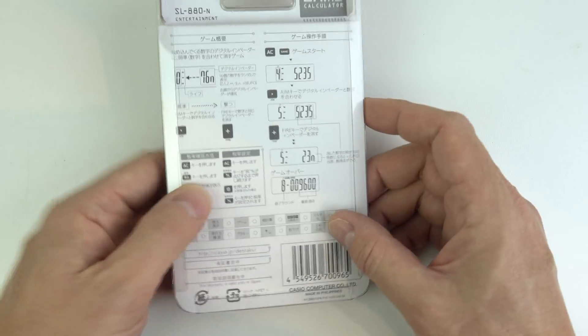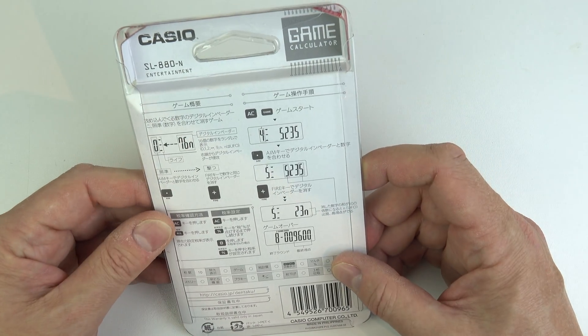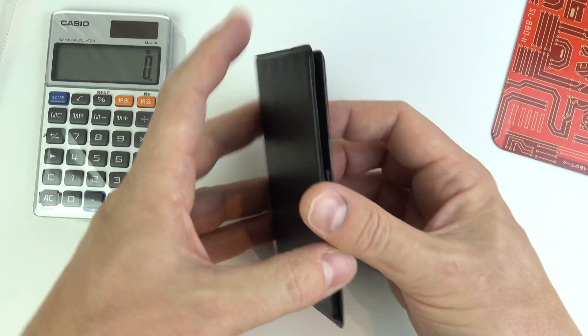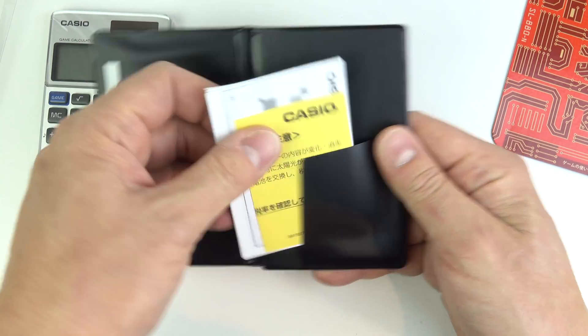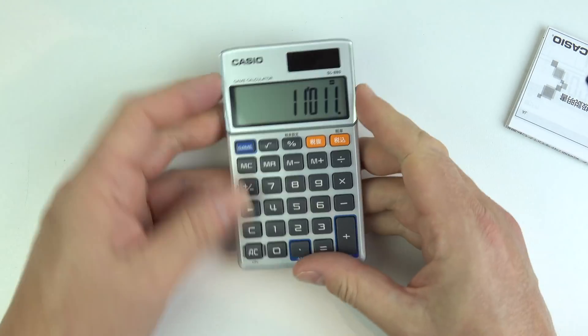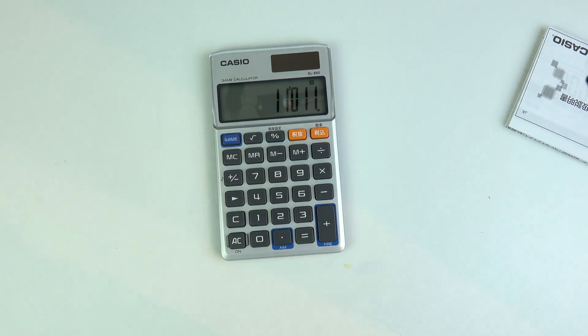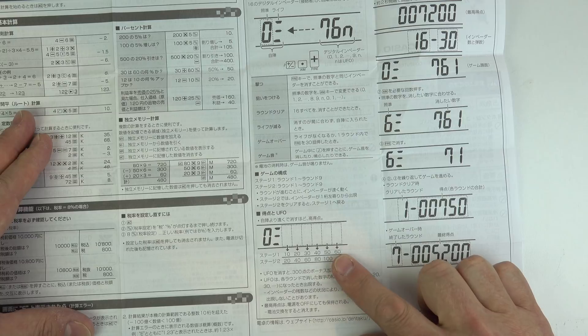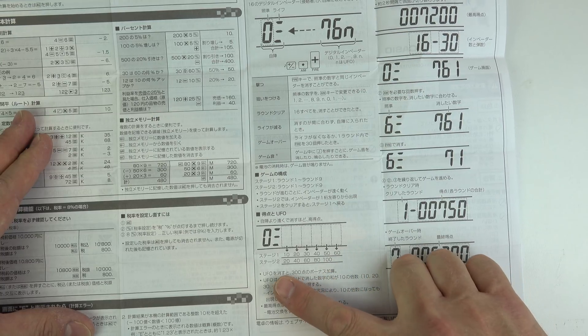When I first heard about the Invader game 36 years ago I thought it would involve Space Invaders on the screen just like the arcade game. It isn't like that — it involves matching numbers. The numbers appear on the right hand side of the screen, move towards the left, and you've got to eliminate them by matching and pressing a button. The further they get to the left, the lower the score and the more chance you have of losing a life.